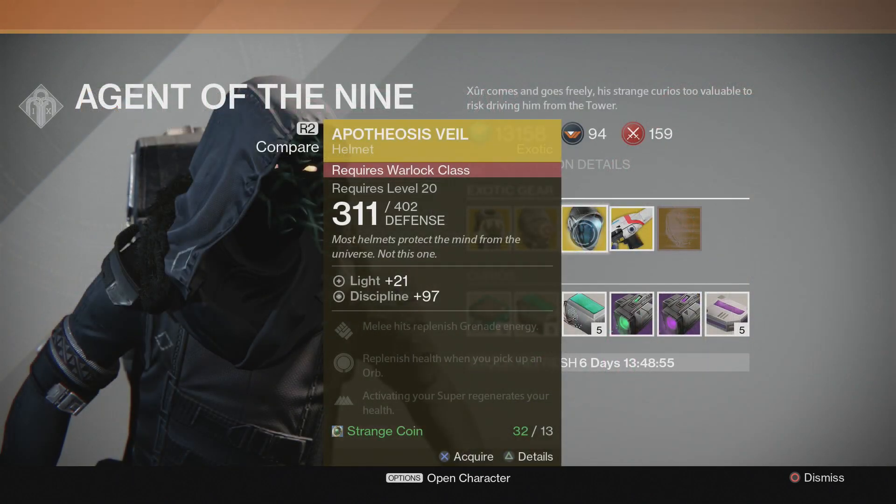Lastly for the Warlock, this week Xur brings the Apotheosis Veil. Starting at 311 defense, upgradable to 402 — the same stats as the Hunter's helmet. This helmet has two very useful upgrades: one allows you to replenish your health when you pick up an orb, and the other regenerates your health when you activate your Super. This item will also cost you 13 strange coins.